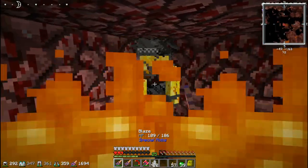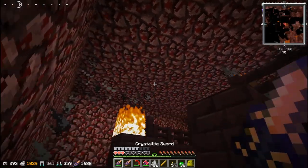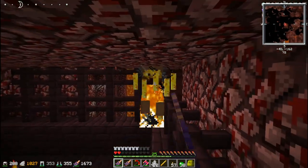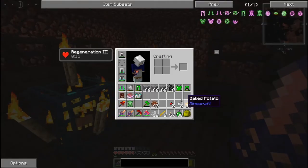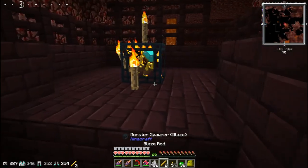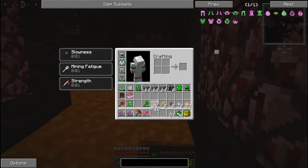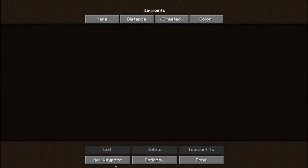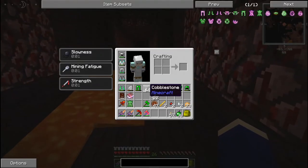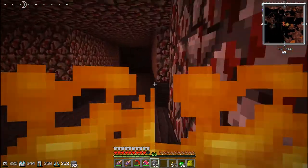Поставлю филактерий. Мне нужна какая-то огнестойкость, кстати — это можно сделать. У нас есть два blaze-стержня. Я не знаю зачем я это сделал, правда, если подумать логически. Но наверное зачем-то. В аду тоже есть порталы разных измерений — Eternal Isles, поэтому нам сюда и надо будет путешествовать.